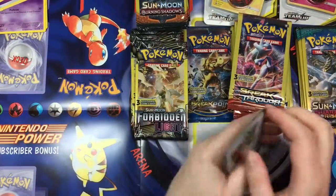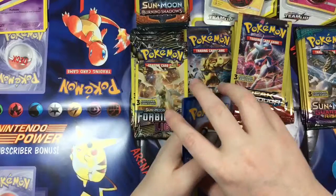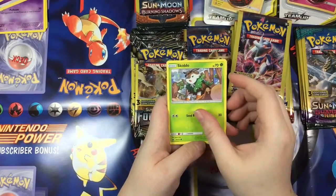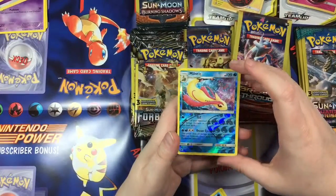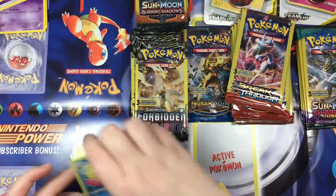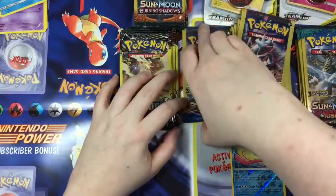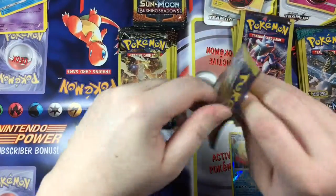Let me see if I can get these open — that seems to be the biggest problem with these ones. There we go — maybe it's in focus. A Skiddo, Pheromosa, and a reverse holo Milotic! So there you go, that's our first semi-shiny one. Let's go on to our single Breakpoint, see what that one will give us.